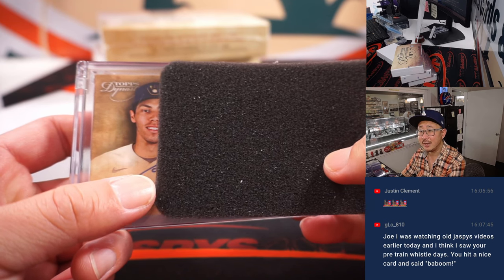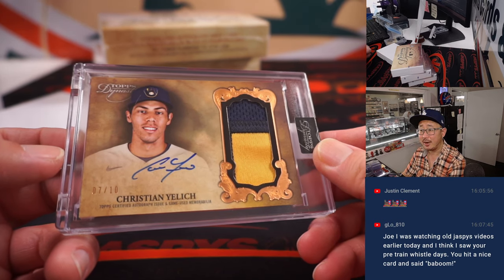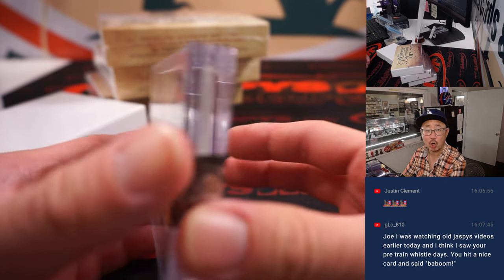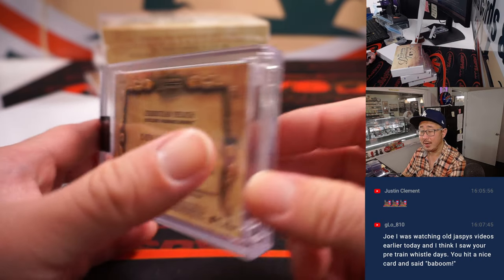Next up — and that is Christian Yelich, seven out of ten, two-color patch and autograph. He's got a cool auto. That's the NL Central, that'll be for Carl. Last bit of mojo — it's nice war right there.